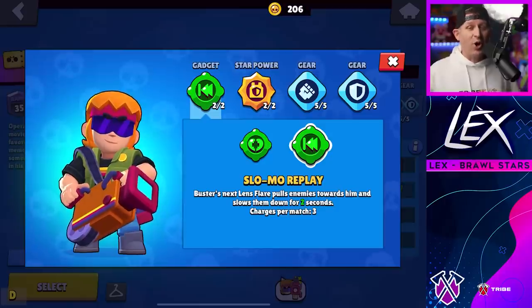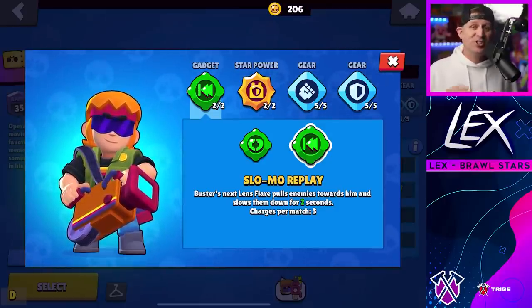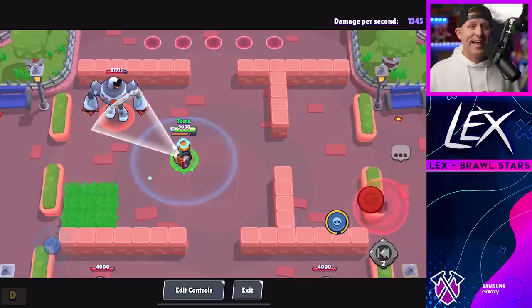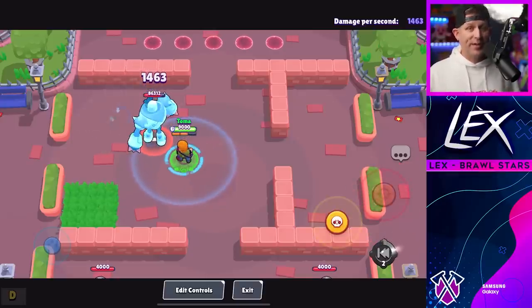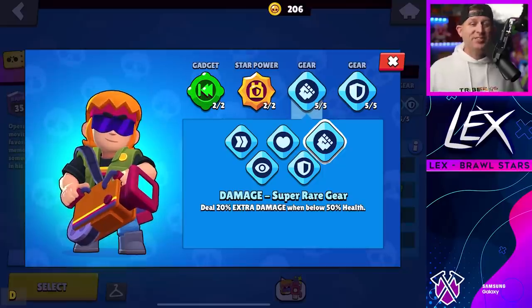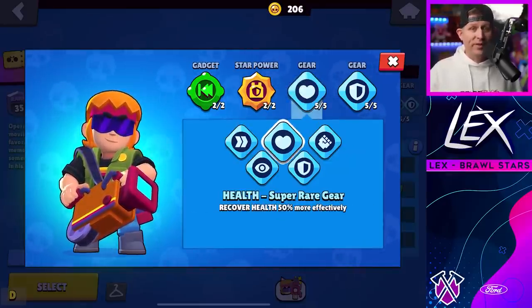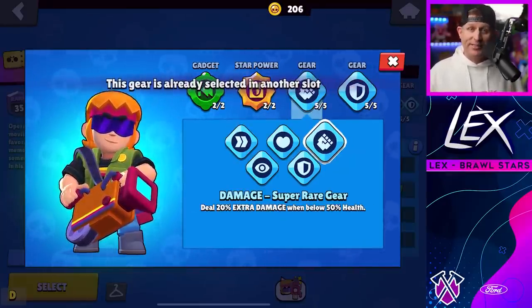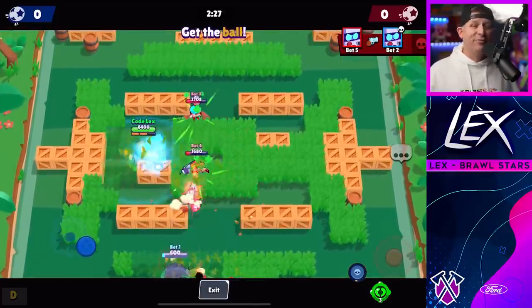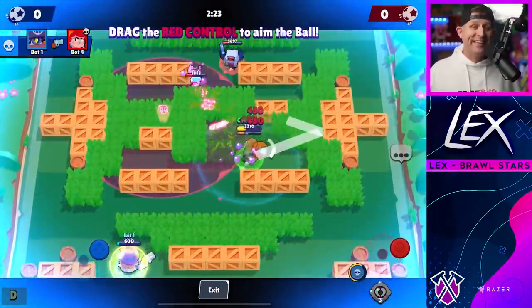His second gadget, Slow Mo Replay, is also very useful. When activated, your next attack will pull in enemies and slow them down for two seconds — very similar to Frank's gadget but without the added damage. Buster will have access to all of the super rare gears but none of the epic or mythic gears, at least upon release. Now that you know what he can do, let's see how he performs against every other brawler in Brawl Stars.